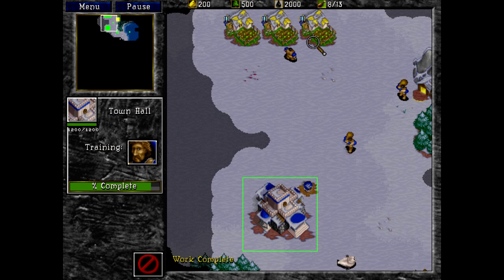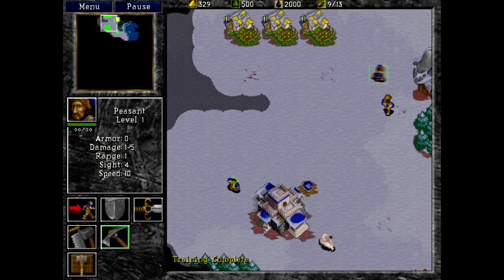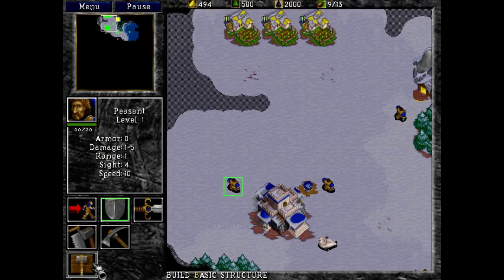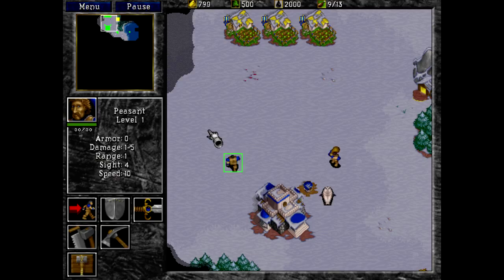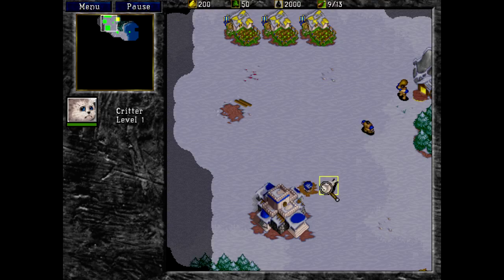I don't need to focus on ground troops, but I'll probably need to make myself a barracks before I can make a shipyard, which is required. Once we get a couple more gold going, I will have you build me a barracks. It doesn't really matter where I put it, as long as you start making it.